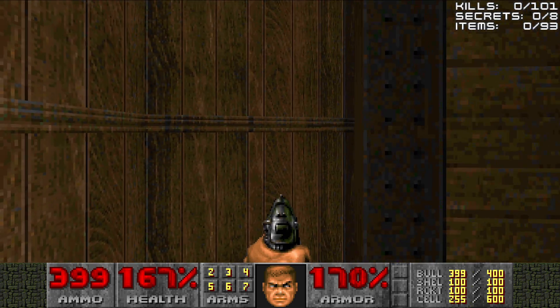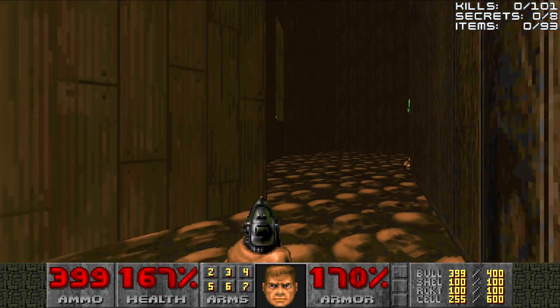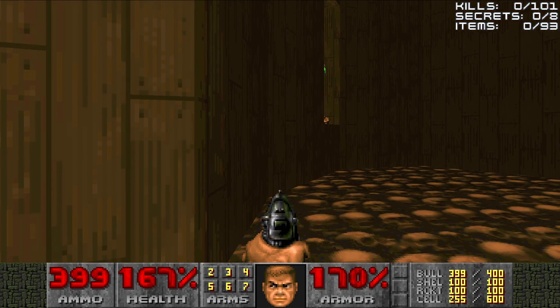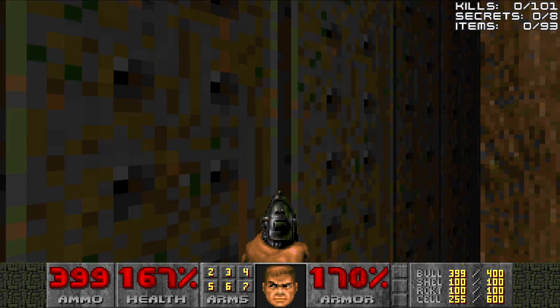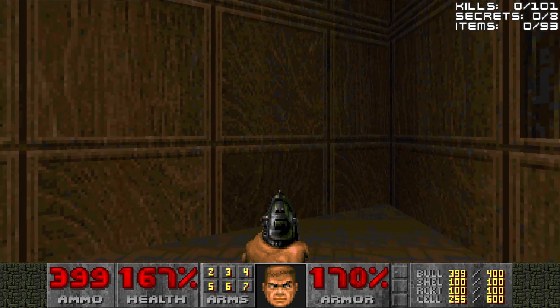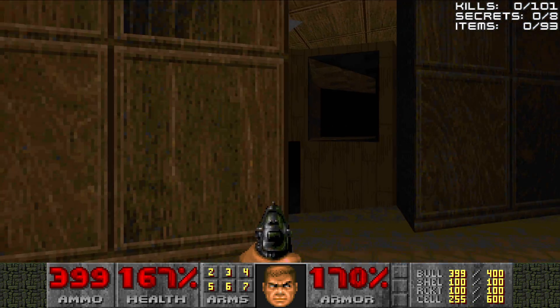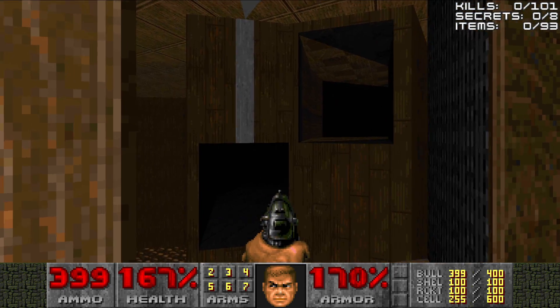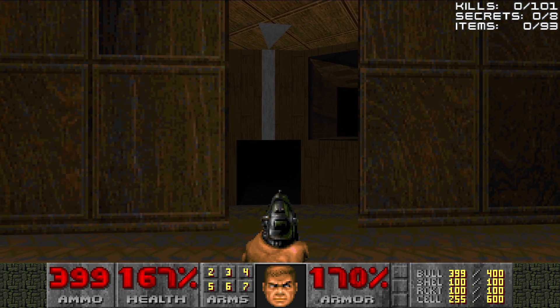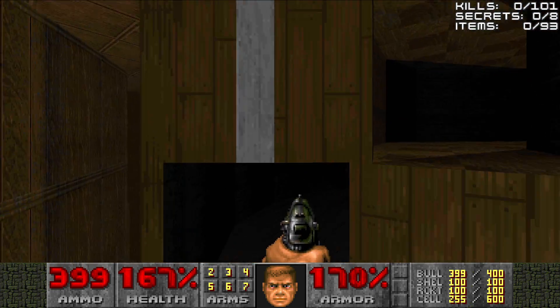If you fall down below here, it's okay. It's not a damaging floor and there's nothing down here to collect. To get back up, we'll just ride the lift back up to the star. No foul, no worry. When you step on the platform once, the walk text disappears, but we'll walk again.